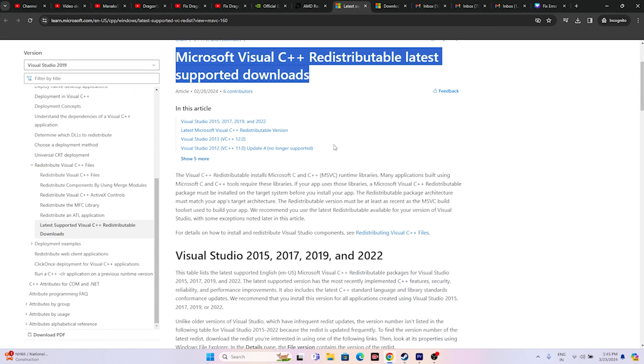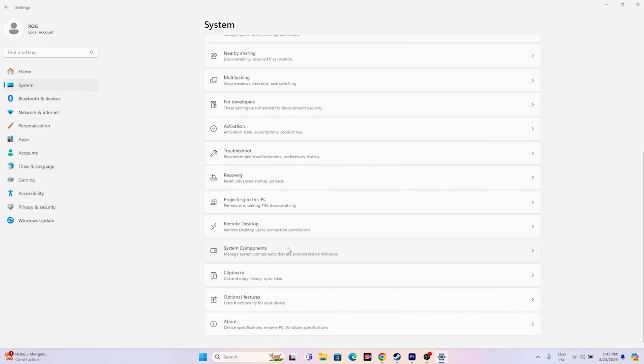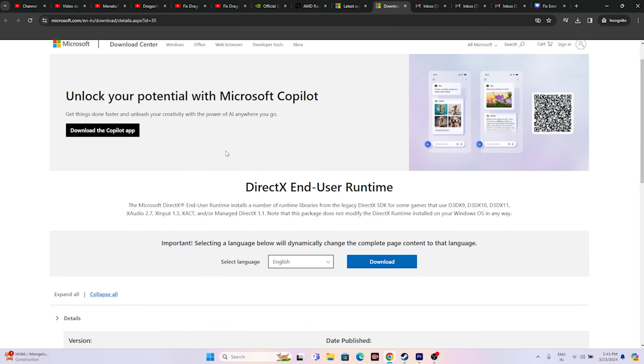Next, install Microsoft Visual C++. There are two options: download the x64 version if your system is 64-bit, or x86 if it's 32-bit. To check your system type, go to Settings > About — it will show '64-bit operating system.' Download the appropriate version, install it, and restart (mandatory). You can also download and install DirectX and try launching the game.